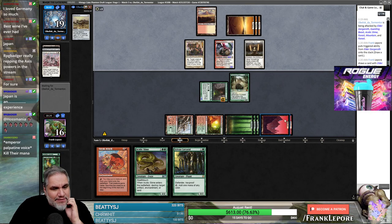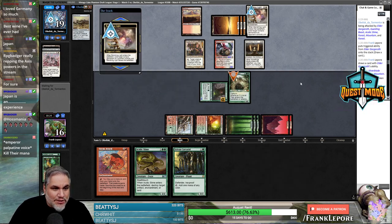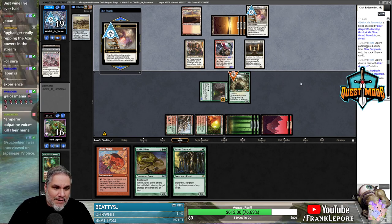We make these veggie packets which we started doing in Utah. We have this aluminum foil and we put in like carrots, potatoes, and onions — plus butter, olive oil, salt and pepper. Then we just cook them on the grill for like an hour. They're actually friggin delicious.